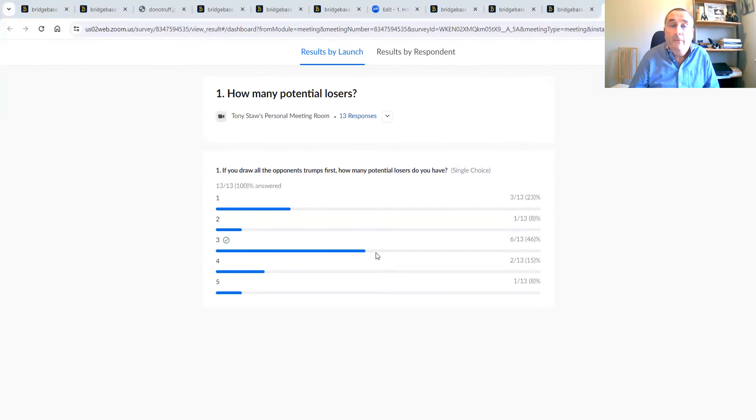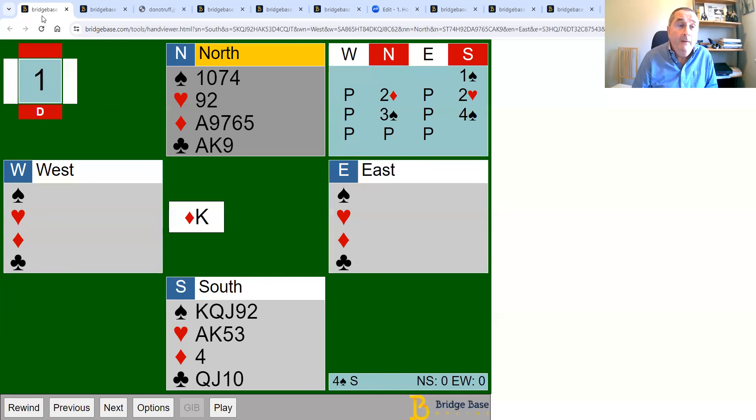Most of you went for three — 46 percent — but there were answers for all options. Let's go through it. In spades we're missing the ace, but we won't lose more than one trick there. If we draw trumps first, it takes at least three rounds and we end up with two heart losers. So we have one spade loser, two heart losers, no diamond losers — we can ruff those — and no club losers. That's three losers total.